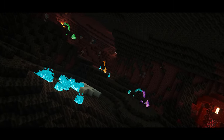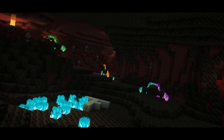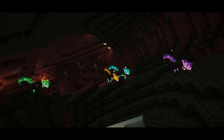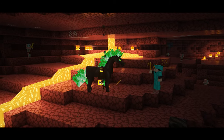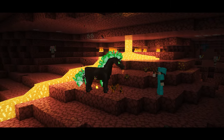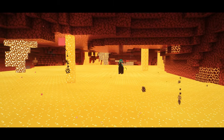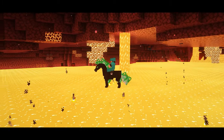The nightmare is probably in my top three favorites. This majestic horse can be found wandering in soul valleys along with basalt deltas, with their favorite foods being blaze rods and fire charges. They will defend their owner and can even walk on lava, making them a great pet to go on your next nether adventure.